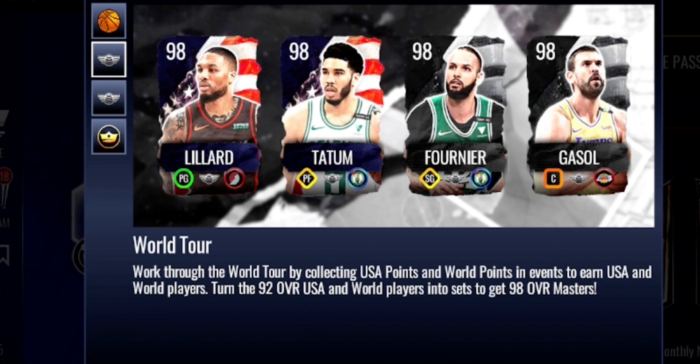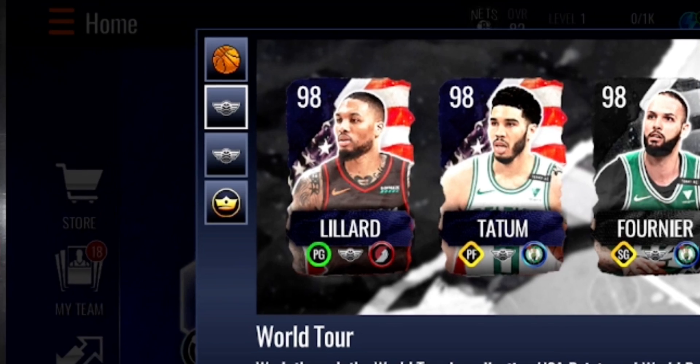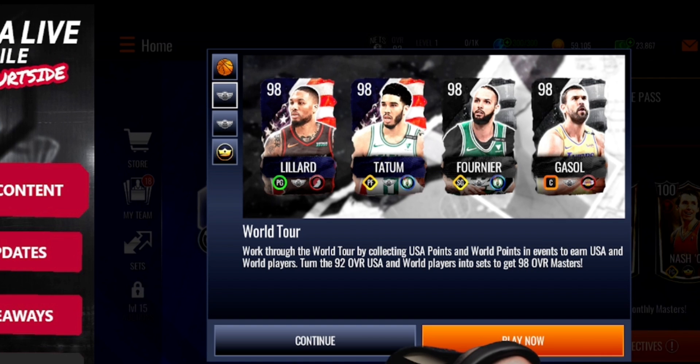Similar to Lightning vs Thunder, you've got 98 overall masters. You've got a 98 Dame, 98 Tatum on the USA side, and then on the world side you've got a 98 Fournier and a 98 Mark Gasol. The little basketball icon above the World Tour logo is probably the new promo, which we'll get sneak peeks for on Sunday with the promo dropping Monday.